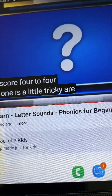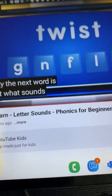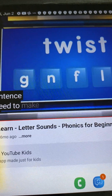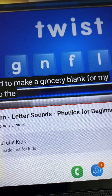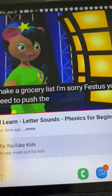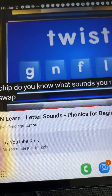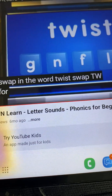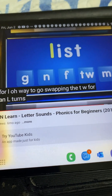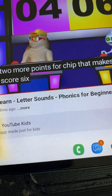This one is a little tricky. Are you ready? The next word is twist. What sounds could you swap to get a word that you would use in this sentence? I need to make a grocery blank for my trip to the store. Oh, I know — you need to make a grocery list. I'm sorry, Festus, you need to push the button before you answer. Sorry. Chip, do you know what sounds you need to swap in the word twist? Swap T-W for L. Way to go. Swapping the T-W for an L turns the word twist into the word list. Two more points for Chip. That makes the score six to four.